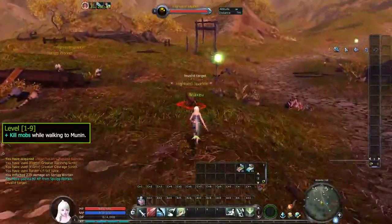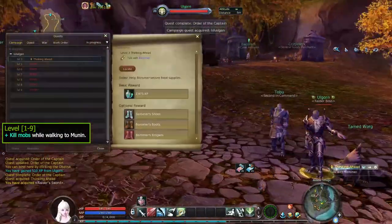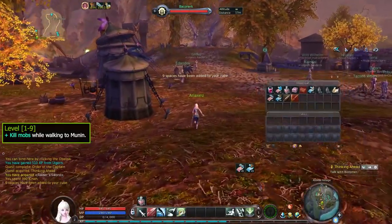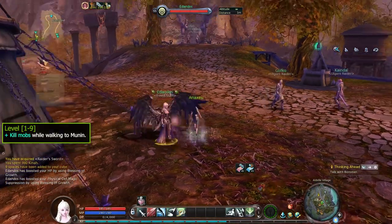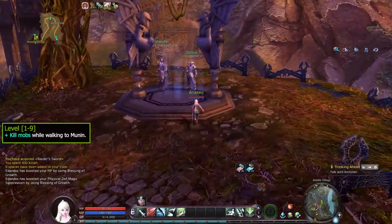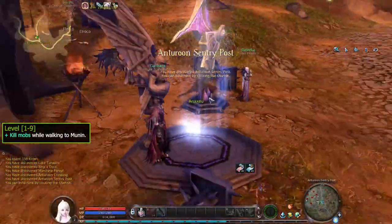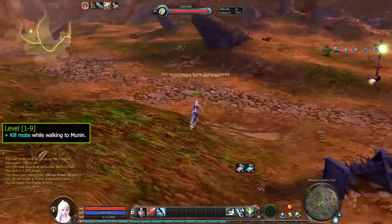You can kill mobs until you reach the village. Find the Shugo NPC on the left and buy your first cube expansion. Then talk to Edandos to get a buff. Then talk to the Flag Transporter to move to Anturion Crossing. You can bind to the Obelisk here. Bane Shard is optional but may add sound effect and could add more damage if you're not using the eternal weapon.